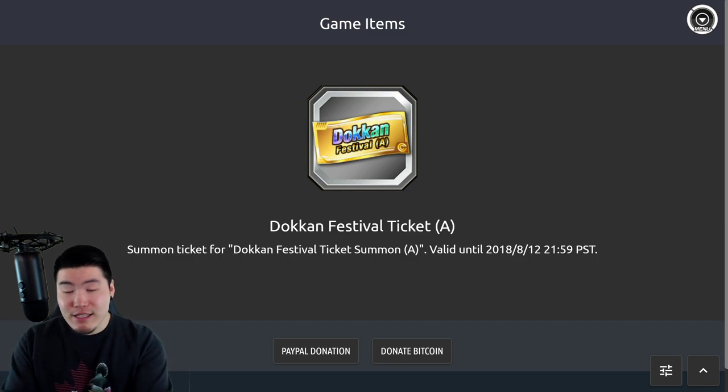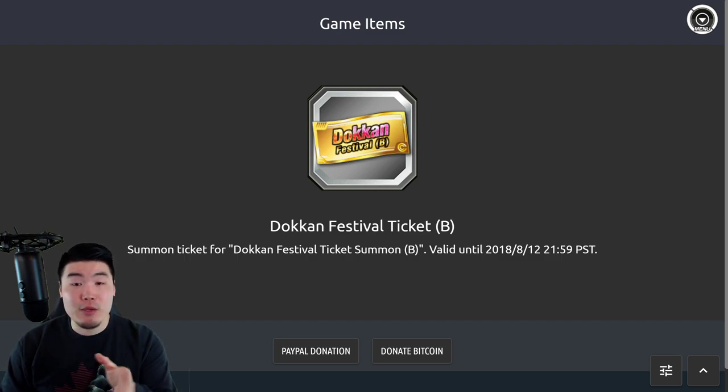So what if, for the next Dual Dokkan Fest, JP starts getting these Dokkan Festival tickets too — Dokkan Festival A, Dokkan Festival B? As you guys know, on global, whenever we get a Dual Dokkan Fest, unless it's a joint celebration between global and JP, global players have always received special tickets that we can use on ticket banners and basically do more free summons. JP has never had this, although they did have something like it for the 6th anniversary with those rainbow tickets. But it's not exactly the same because those rainbow tickets were obtained through missions and logins, whereas these Dokkan Festival tickets are obtained through summons. So at this point in time, JP has never had anything quite like this.